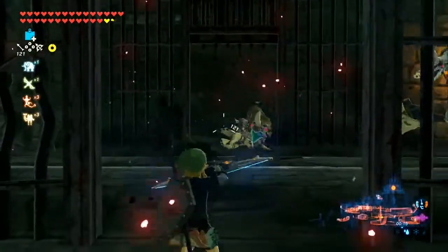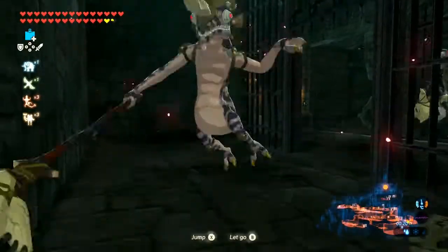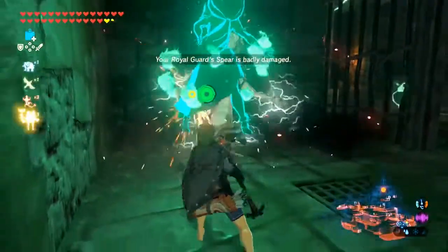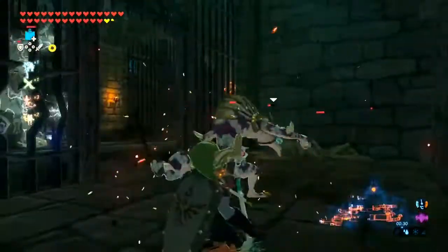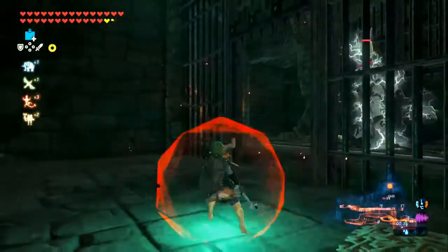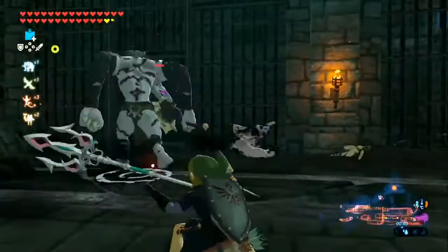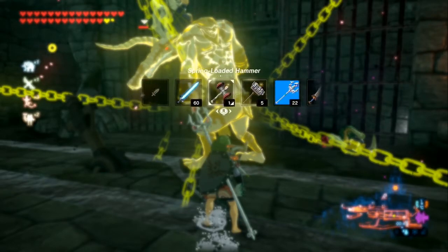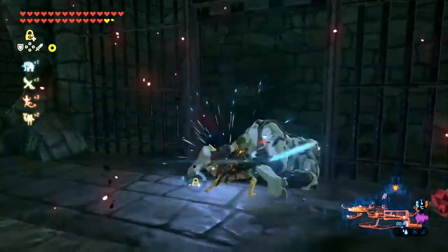There's a couple of enemies now. Let's use the Royal Guard's Spear so I don't break the Boulder Breaker straight away. Oh — we've lost the spear already? That's a shame. We'll go Master Sword then for a bit, because I don't want to use the champion's weapon to destroy them straight away. You can tell when the Master Sword is doing particularly well because it glows over the top.